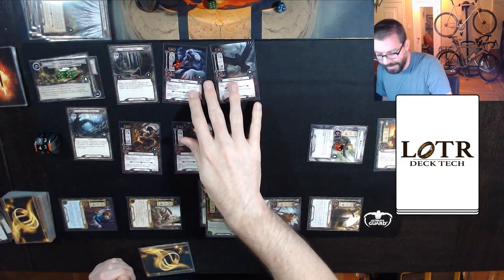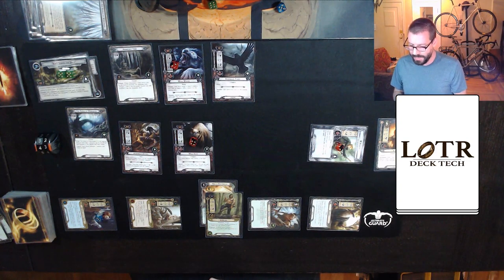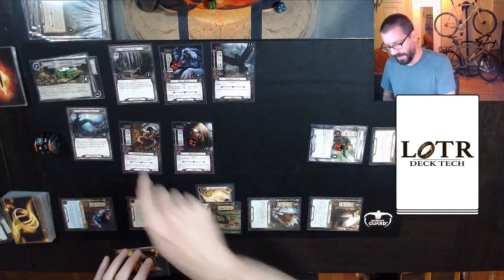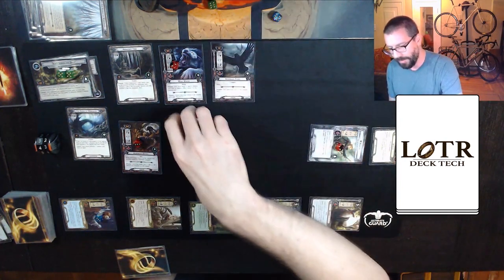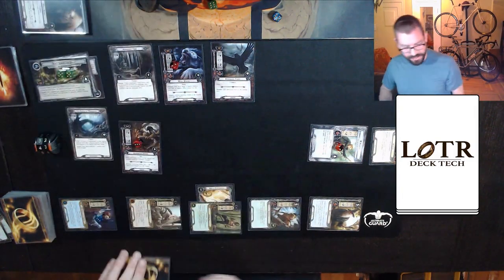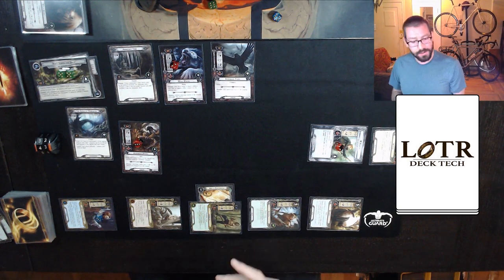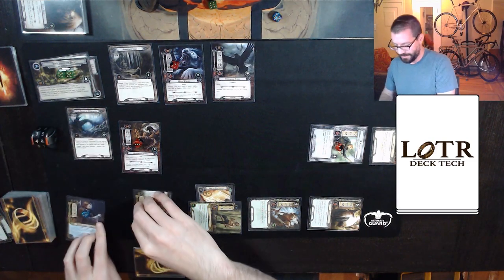Gandalf will defend against the Bear, taking no damage. And Hammersmith defends against the Patrol — attack destroys a character, reveal the top card of the encounter deck. It's a location, which actually is possibly good for me. That is all the enemy attacks. Now it is my opportunity to attack back — this Bear has 3 defense, so we're going to do 6 attack on the Patrol: 3 damage out of 5, putting that extra damage on the Bear so that they can be destroyed. We are making good progress, so let's keep Gandalf as we take up to 46 in the refresh phase.